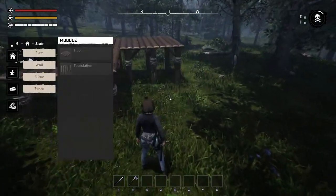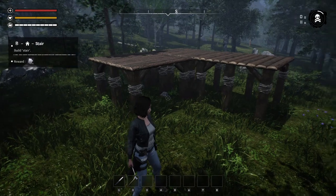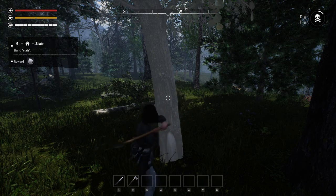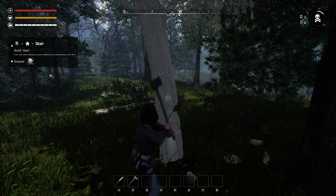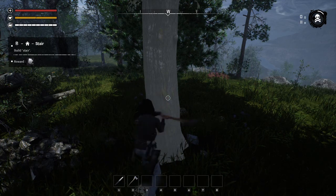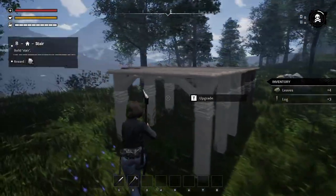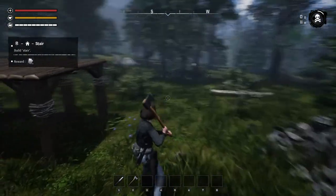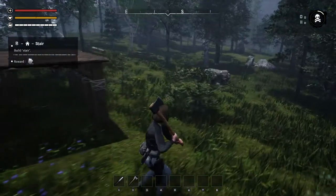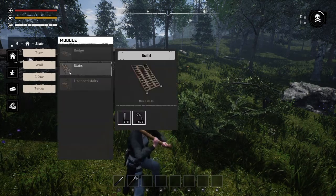We're out of wood, or out of materials. Oh, we have to build a stair. Let's chop some trees — let's chop the ones around here. It would probably be a good idea if we chopped all the trees around here anyway, just for the fact that we can see zombies coming up. What's it be again? Stair — build.